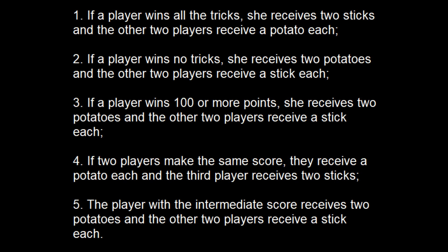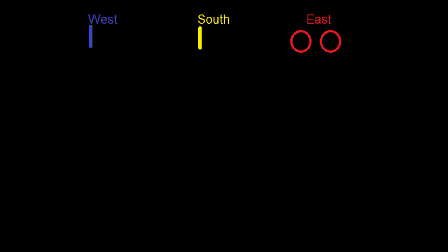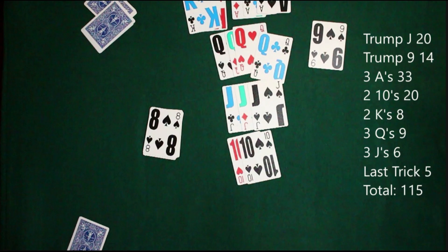If a player wins all the tricks — which didn't happen here — they'll receive two sticks and the other two players will receive a potato each. If a player wins no tricks, that player receives two potatoes. In this case, east will receive two potatoes for going over 115 points, which is the third scoring category, and both south and west will get a stick each.